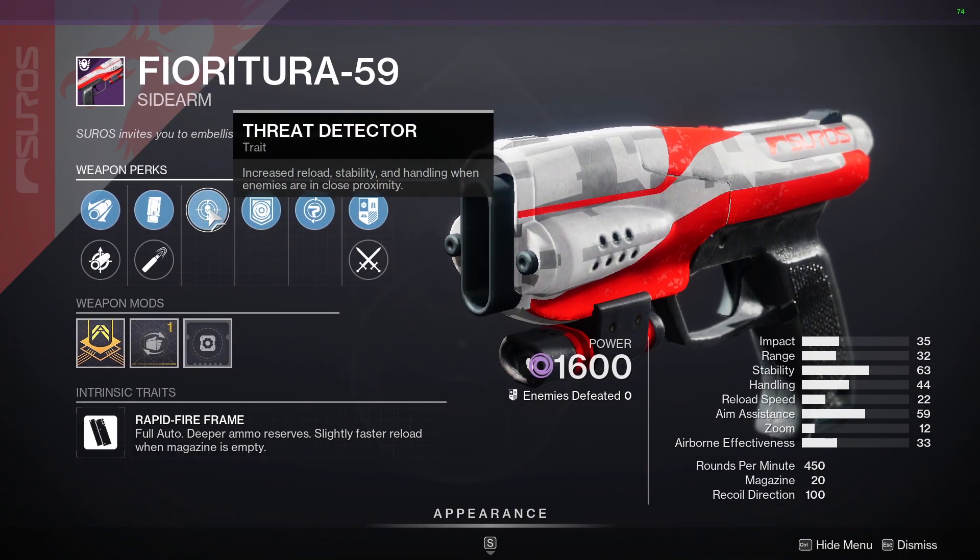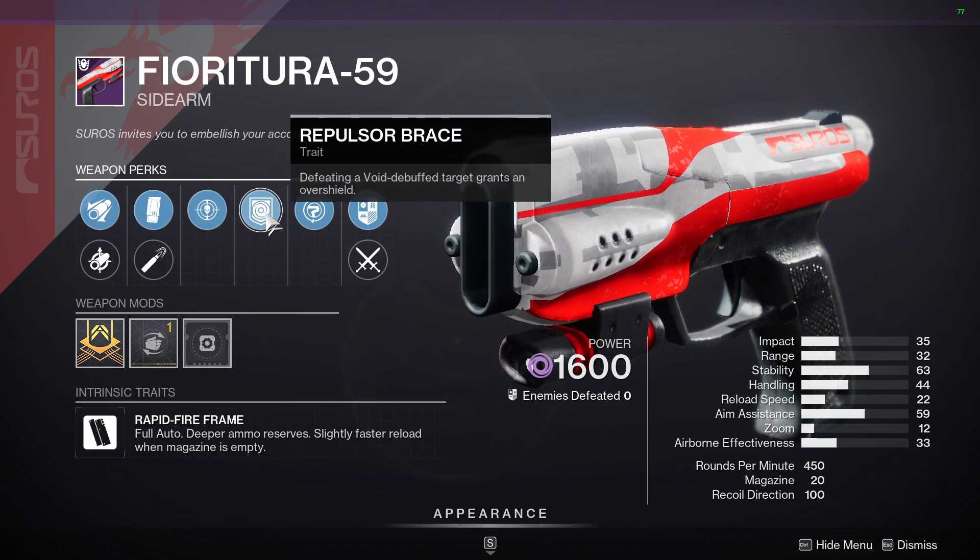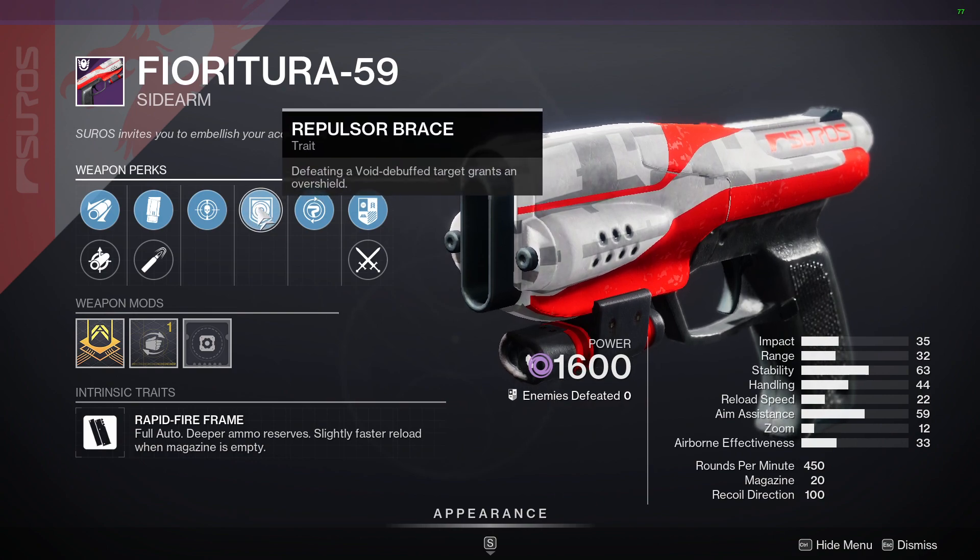This is a good sidearm right here. It's got Threat Detector for that increased reload, and you have Repulsor Brace — because right now we have Volatile Rounds, so this is going to give you an Overshield pretty much every time you get a kill.